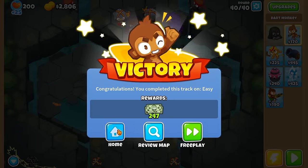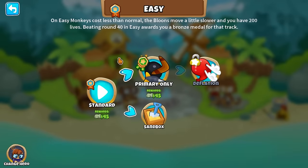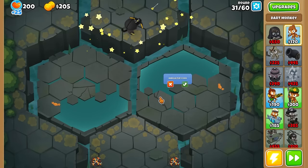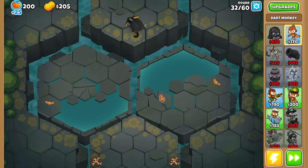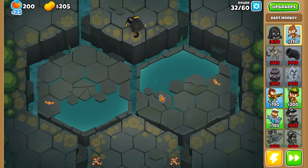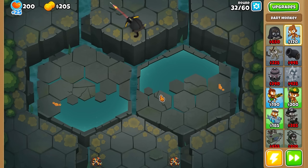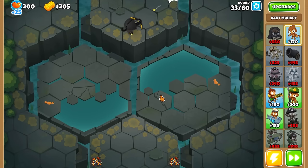Primary is always the easiest for sure, but 247 is nothing to complain about. For Deflation I think we can just do this and call it a day — this is probably a great spot for it. We're not going to round 63 so yeah, that's pretty awesome. We're gonna use this every time we can. There are sometimes it's better to do others — like when we did Encrypted, it was definitely not a good idea to use a Crossbow Master as your main tower with two tracks coming out.